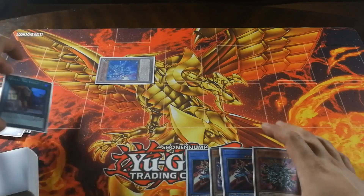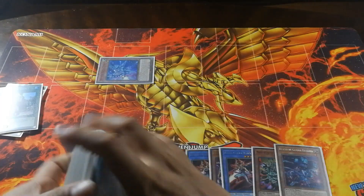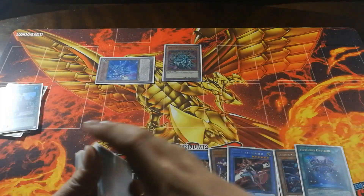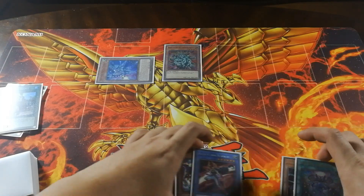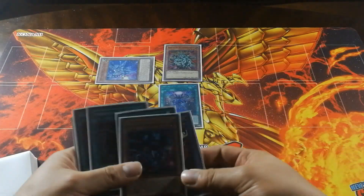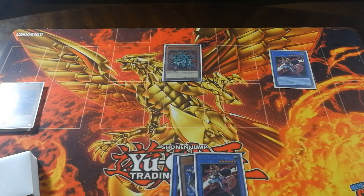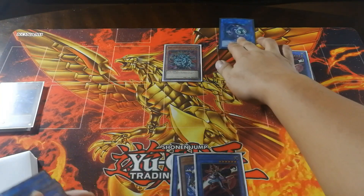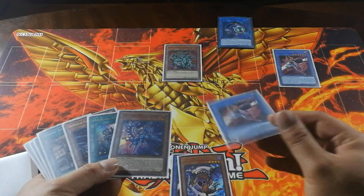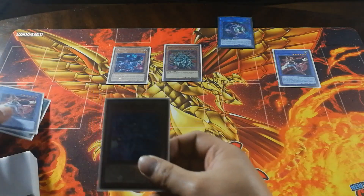Since I control a level 1 monster, I can now activate the Gamma Altainan. I'm going to immediately normal summon the Manju, and Manju is going to search me for my Medionis Drytron. Instead of going into Gamma directly, I'm going to activate the Medionis Drytron, tributing the Gamma Altainan in my hand to bring back the Cyber Angel Benten to the field. From there, I'm going to link away the Drytron Alpha Thoubin directly into a Link Kariba. Since I now have both the Alpha Thoubin and the Gamma Altainan in my graveyard, I can activate the effect of my Gamma Altainan, tributing the Benten in my hand to Special Summon back the Gamma Altainan as well as the Alpha Thoubin.